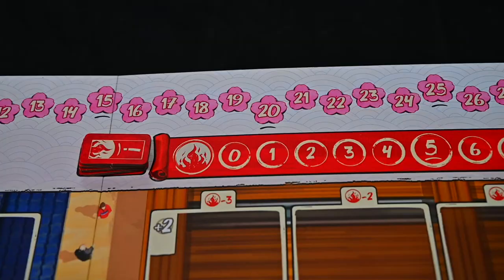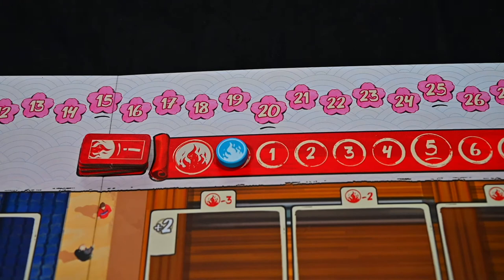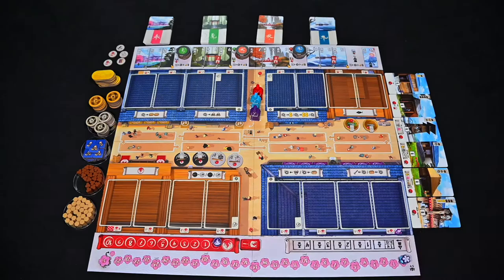In reverse order, each player will place their firefighting token on zero on the firefighting track, with the player whose oyakata is farthest from the street on the bottom and the player closest to the street on top.